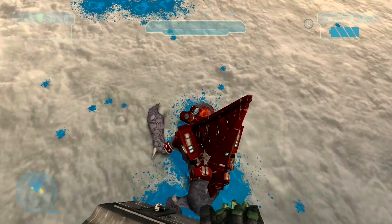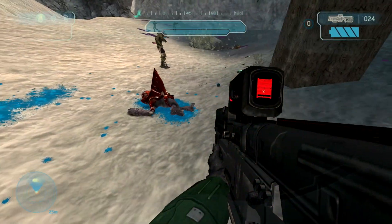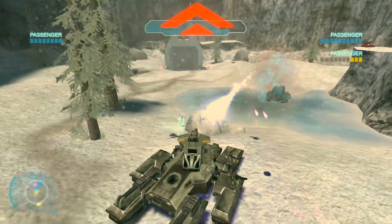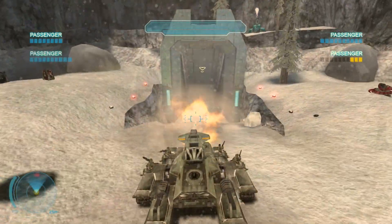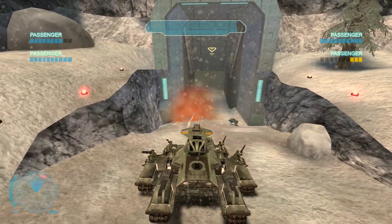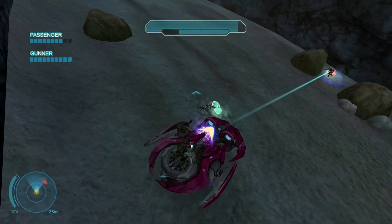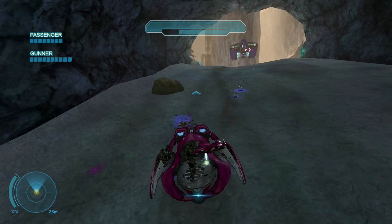Check out these alternate blood decals — pretty neat. This is the Rhino, the tank from Halo Wars. The main cannon feels beefy. Here you can operate a Spectre. Operating it is very simple — the fact that it hovers is no need for concern. The controls don't feel too floaty.